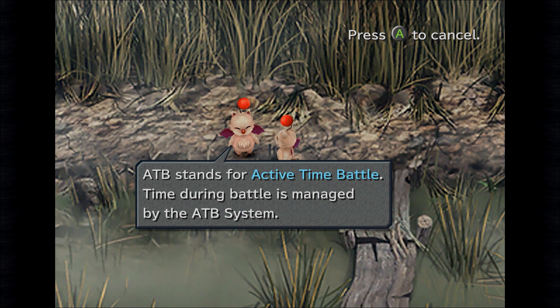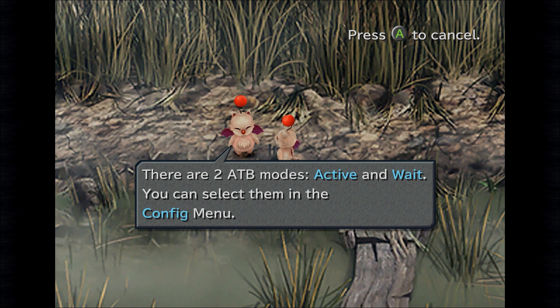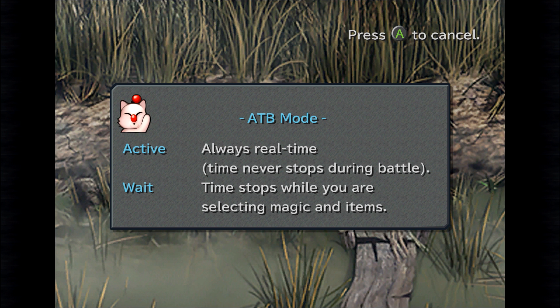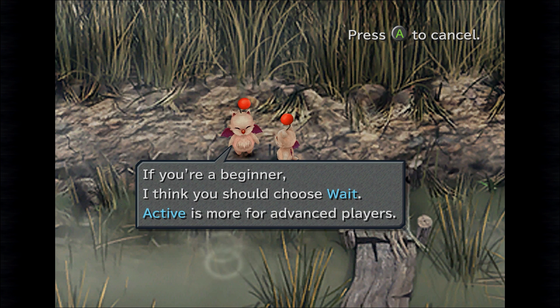Next is the ATB system. ATB stands for Active Time Battle — time during battles is managed by the ATB system. There are two ATB modes: Active and Wait, which you can select in the config menu. Active is always real-time and time never stops during battle. Wait means time stops while you're selecting magic and items. I prefer the Wait mode — if you're a beginner, choose Wait. Active is more for advanced players. Consider me a beginner, because I prefer taking my time.